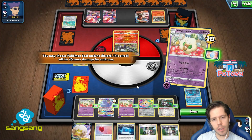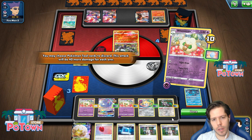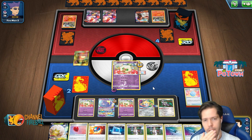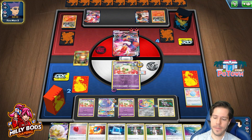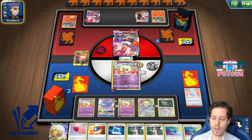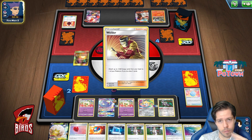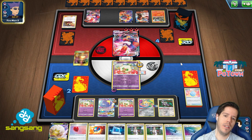I need three. I'll get rid of this Lucky Egg — just keep these in play. It's fine, I just need three to kill this guy. I think we got this. That's an interesting decision right there, but this is game unless we get Reset Stamp. Plus one.